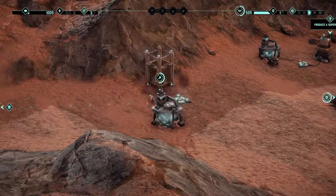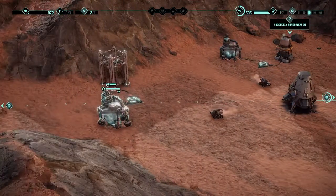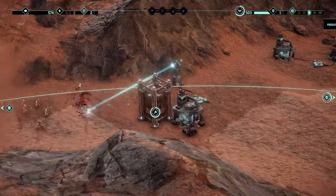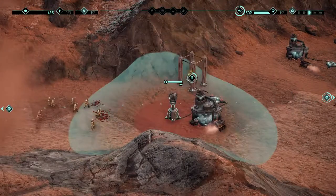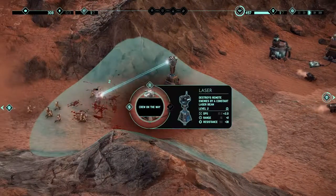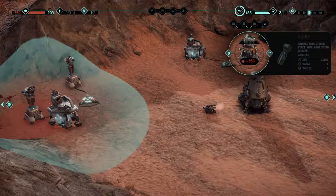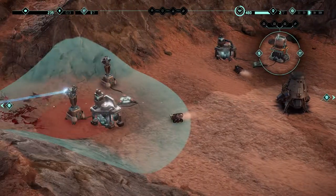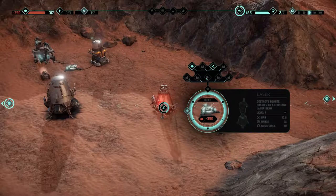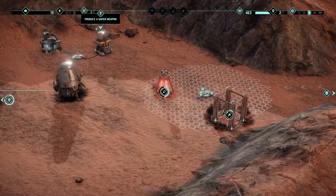It's a bit weird that we have lasers right off the bat, but good. Let's build another laser over here and get someone else out here. Let's upgrade, and they're coming from over this side soon as well. We need to produce a super weapon — I guess the nuke since that's all we have. Hopefully these two guys can hold this back, and we need to build one over here because they're coming from this side now. I also need to get the nukes going.